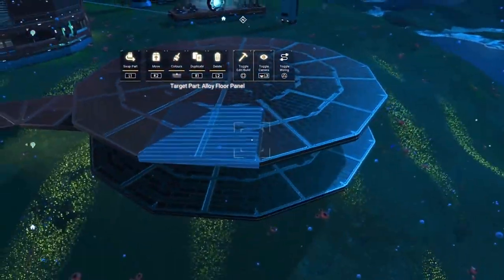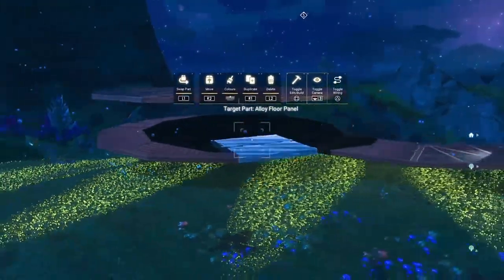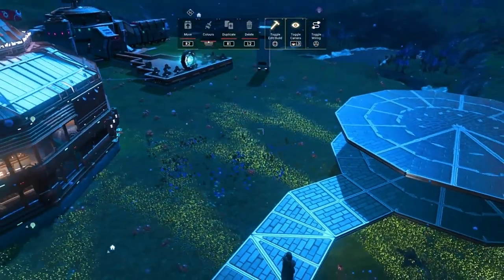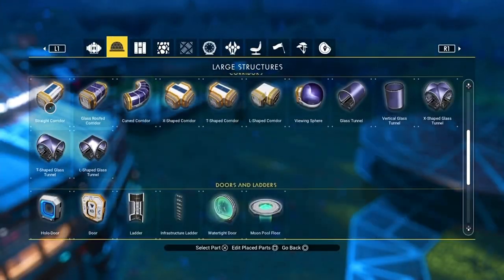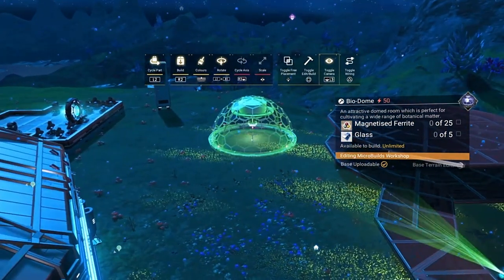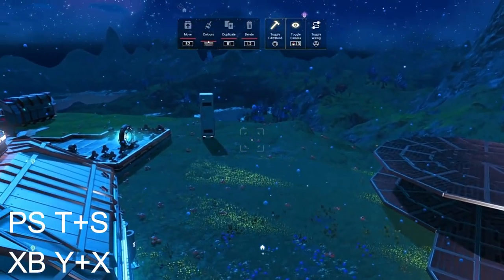You can delete that wall if you want to — it's not necessary at this point — and they're going to match perfectly like that. What we're going to want to do now is a little glitch so that we can make a giant bio dome bigger than the ones we're normally allowed to place. As you can see off in the distance there, I've taken a locker — and it's very important you use a locker — and I've enlarged it as big as it'll go.